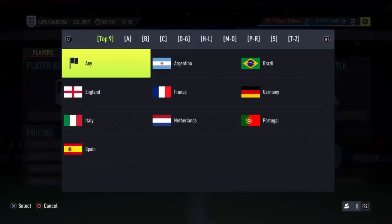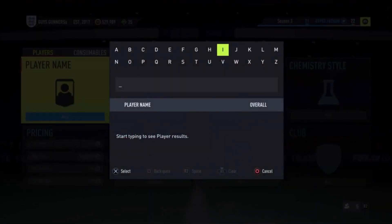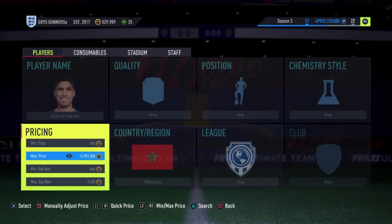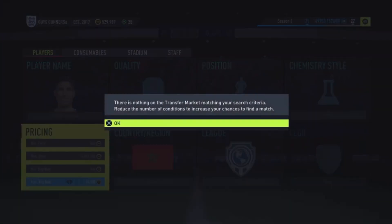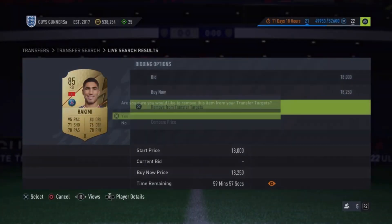Moving on to the fourth filter — Moroccan card Hakimi. You don't need to filter by country, just type in his name. The reason we're sniping Hakimi is because he's going out of packs on around Tuesday for Team of the Year defenders. Cancello and Ruben Dias, which we were previously sniping, are in the same situation. He was around 13k but has risen all the way up to nearly 19k — currently 18,250 on the market.